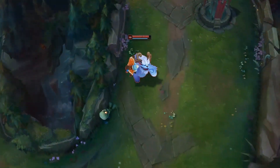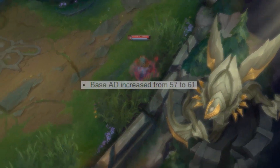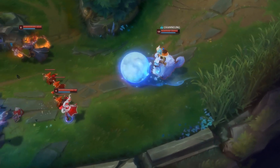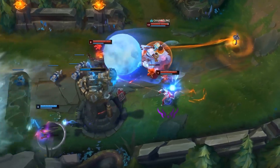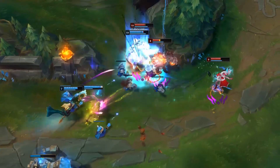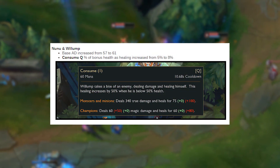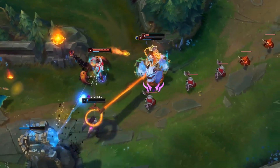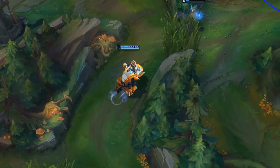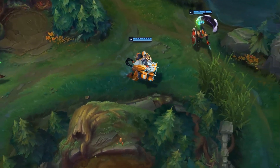We also have some buffs coming over to Nunu and Willump. Starting things off is actually increasing their base AD by 4%, which is not bad considering this champion does like to auto-attack a decent amount because of Bloodboil. Moving on to the Q ability, Consume, the percent of bonus health as healing has been increased by 3% — that's actually quite generous. This will not only make Nunu's clear overall healthier and easier to do, but when Nunu goes in for those ganks, especially in the earlier parts of the game, those auto-attacks are going to do a little bit more damage, which is obviously a welcoming sight.